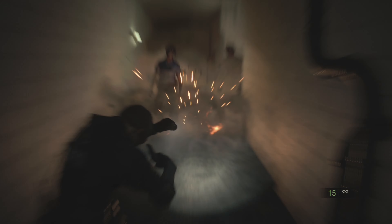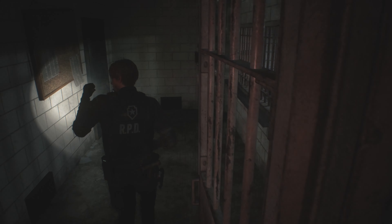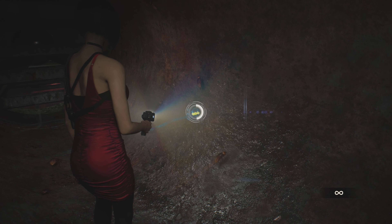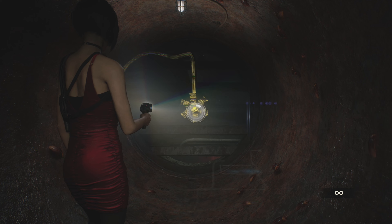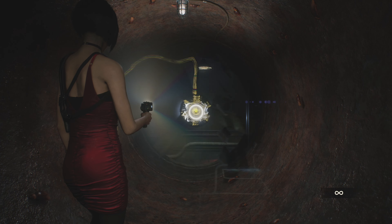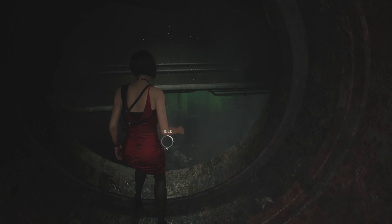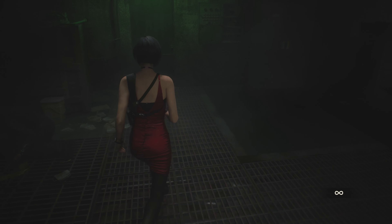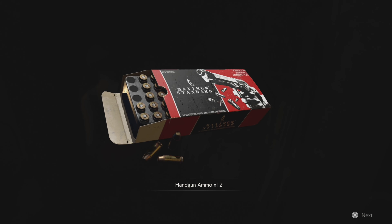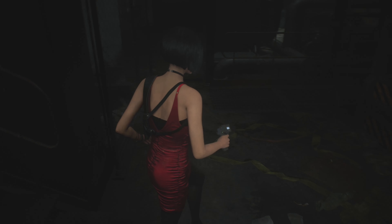We're going to take a break from Leon and do Ada's half of the story. The trophy I'm getting here is basically to get through her entire segment using only the EMF visualizer. It's super easy, and you can even take damage here because this is the only time you play as her — it's not going to be the end of the world. But I figured I'd walk you guys through it anyway.